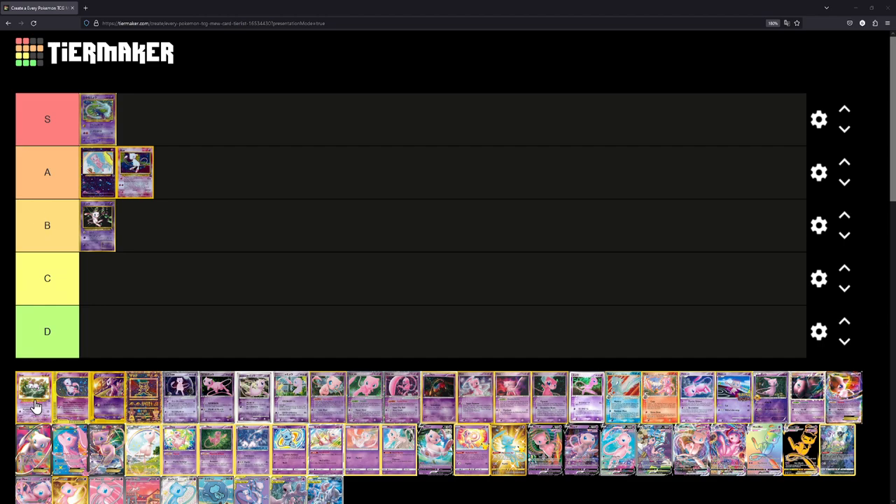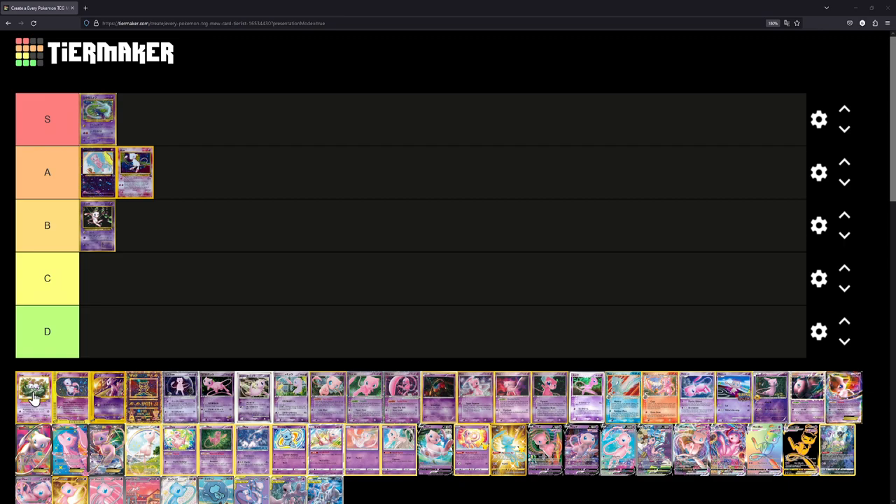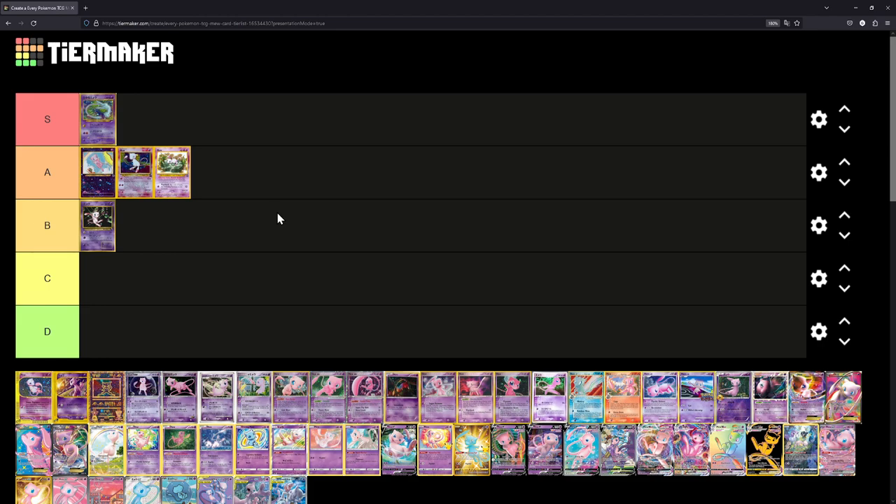The Lilypad Mew is also a really iconic card. This one has so many releases — there's a pre-release version, a tournament version with winner/second/third/fourth place stamps in the corner, the Evolutions reprint, and the 20th Anniversary Japanese reprint, which is the version I have. We'll put it at A for now, though I might switch some around later.